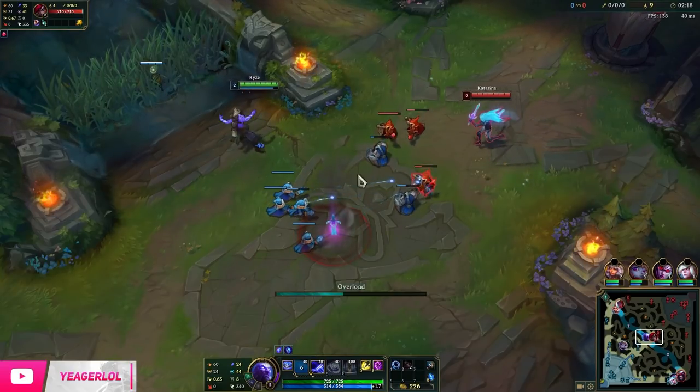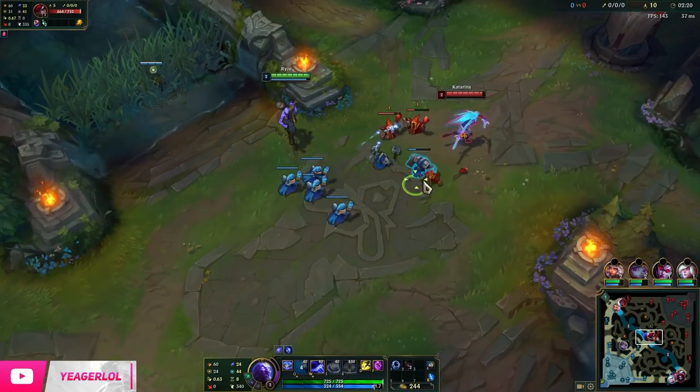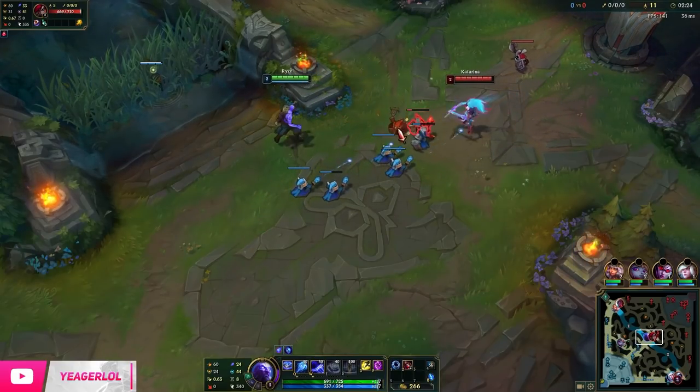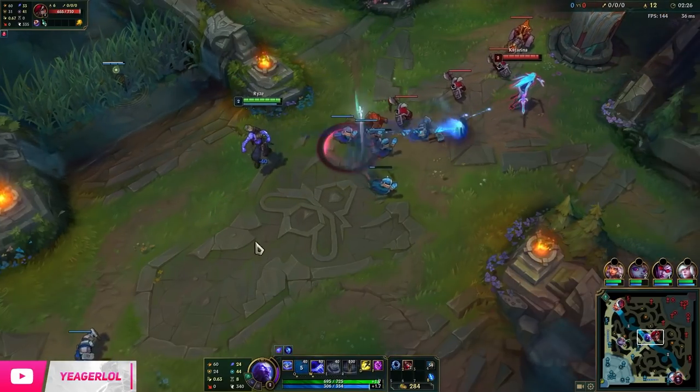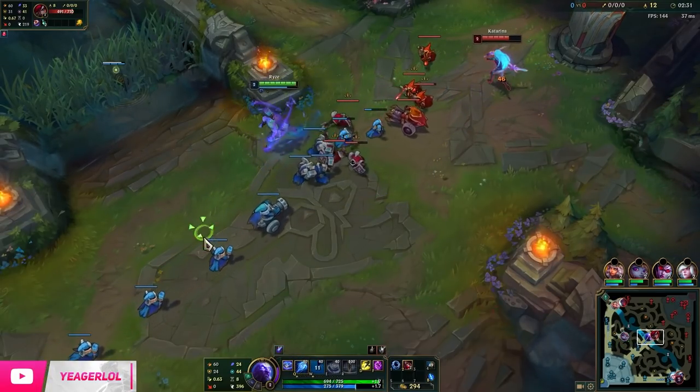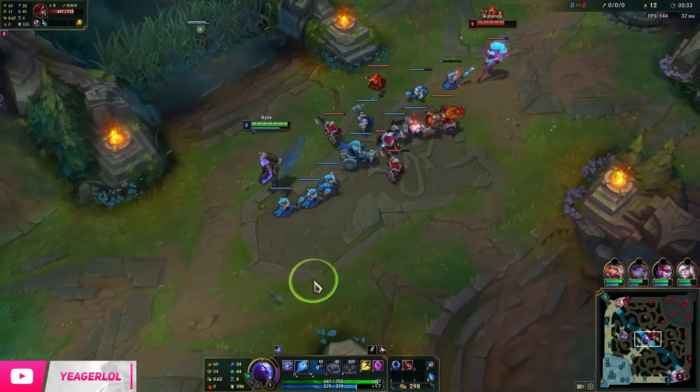Ultimate Hunter is also really good on him, so you might be going for that instead. But we also have something like Veigar, so you can use this on mages, and I think people will start abusing it soon because this new Ingenious Hunter is absolutely insane.